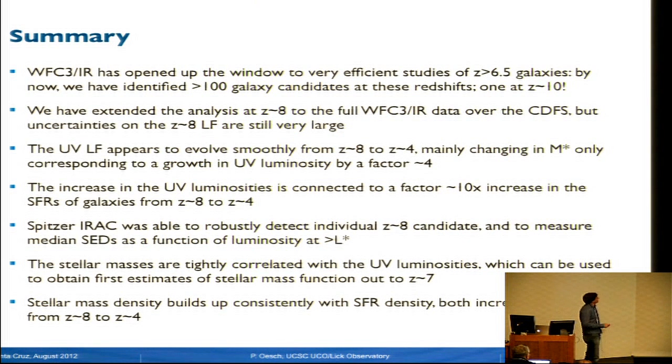This leads me to my summary. WFC3 really opened up the big window for efficient studies of galaxies in the reionization epoch. We can now detect large samples—more than 100 galaxies already at redshift 7 and 8, and one even out to redshift 10. With these large samples, we can measure the luminosity function evolution pretty well, seeing a smooth buildup from redshift 8 to redshift 4 with probably a fast buildup from redshift 10 to 8. Star formation rates appear to increase by one order of magnitude from redshift 8 to redshift 4, and we find the same increase in stellar mass density—a factor of 10 from redshift 8 to redshift 4—and these are consistent. With Spitzer IRAC, we can push out to redshift 8 and now have first detections above L-star.